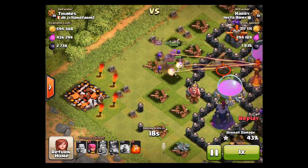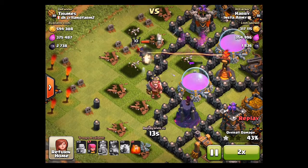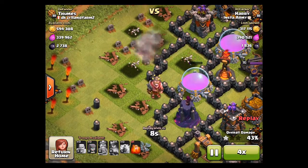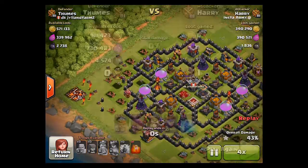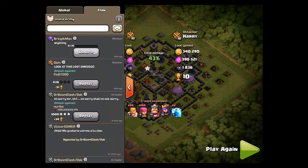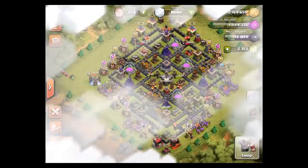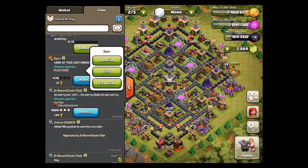The Archer Queen sniped a hole and I activated her ability, targeting that elixir storage. I speed it up and she's dead before she can destroy it completely. I go away with 733,000 elixir researching total, a decent amount of dark elixir — 1,800 — and plus 10 trophies.